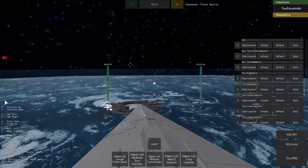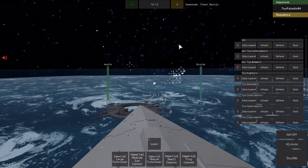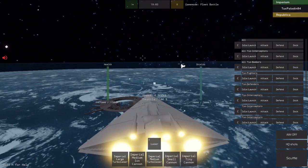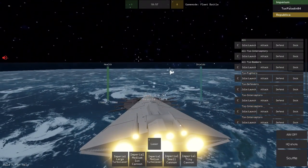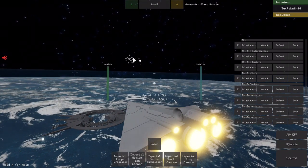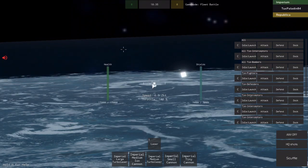If you hold H you can see the controls. R is how you speed up, and holding F turns your speed down. For moving the ship: hold D to turn right, hold A to turn left. W makes you go down and S makes you go up — the vertical controls are reversed, which is a bit odd. To do a barrel roll, hold Q to roll left or E to roll right. If you hold Shift you can zoom in and snipe people.